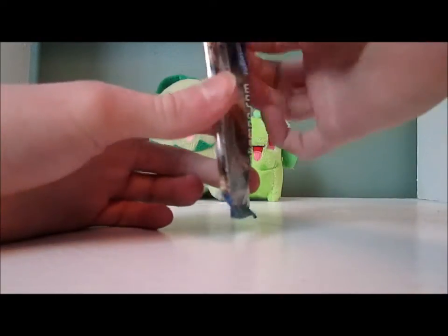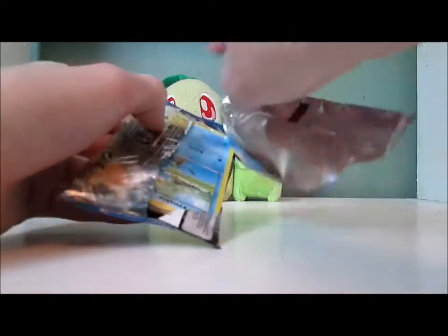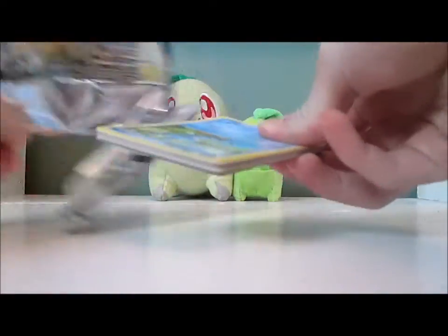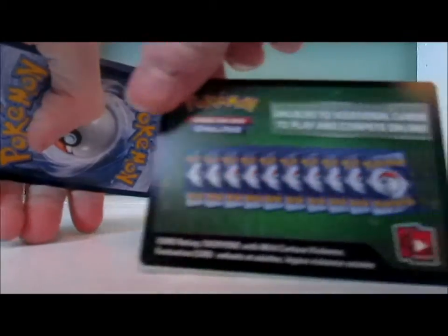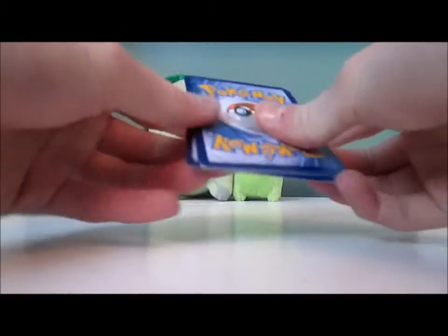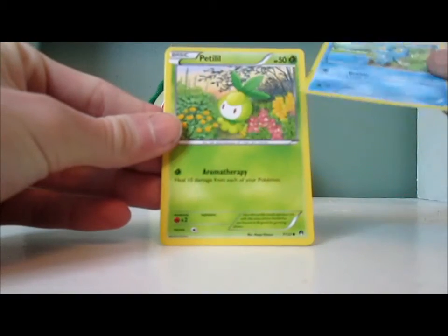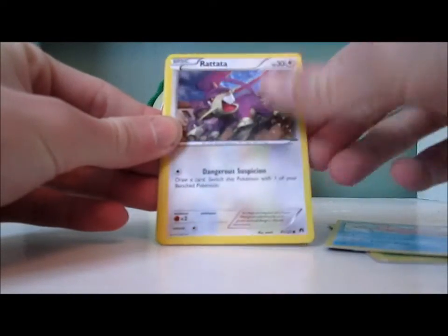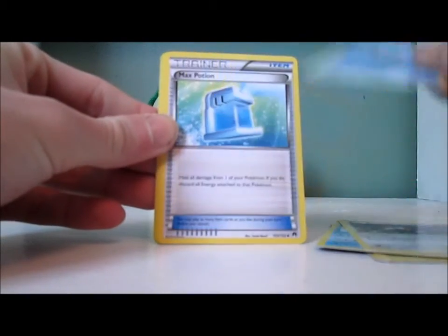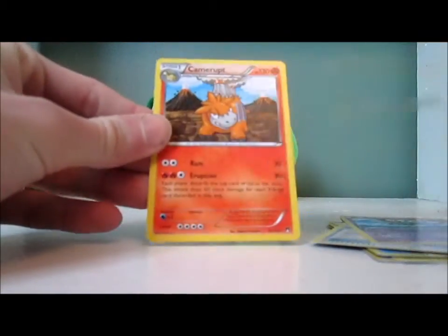Final pack here, still hoping for Chikorita. If I don't get it in any of these packs, I still have ten more packs to open. We got Froakie, Petilil, Skrelp, Corsola, Rattata, Lapras, Max Potion, Sigilyph, Luxray Reverse — which is a rare, that is nice — and a Camerupt.